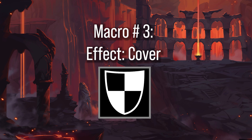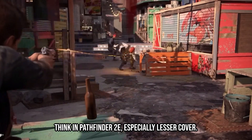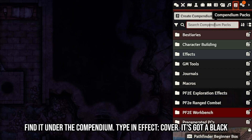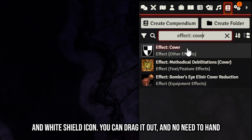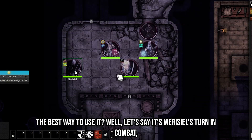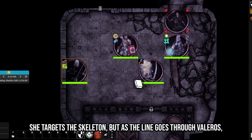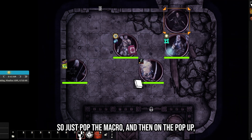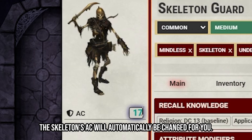Macro number three: Effect Cover. Cover comes up more often than you think in Pathfinder 2e, especially lesser cover. Same as before, go to the compendium in the top right and type in 'effect cover' — it has a black and white shield icon. Drag it out. You don't necessarily need to hand this one to your players. For example, if Mariciel needs to attack a skeleton but the line goes through Valeros, the skeleton has lesser cover — just pop the macro, click Lesser Cover, and the skeleton's AC is automatically changed.